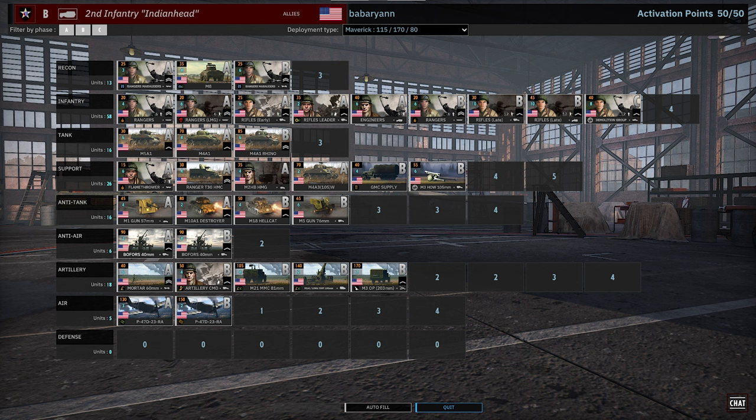The recon tab is really solid here with the Ranger Marauders — really great Bazooka unit — and M8s for early rush. He's not vetting those, which is kind of surprising. The infantry tab is pretty low with only 58 infantry, which for a Maverick deck is fine. We see the Rangers broken up between A and B phase. Rangers LMG rifles early in A phase, and in B phase we get two cards of rifles late, then a vetted card of Demolition Group in C phase.